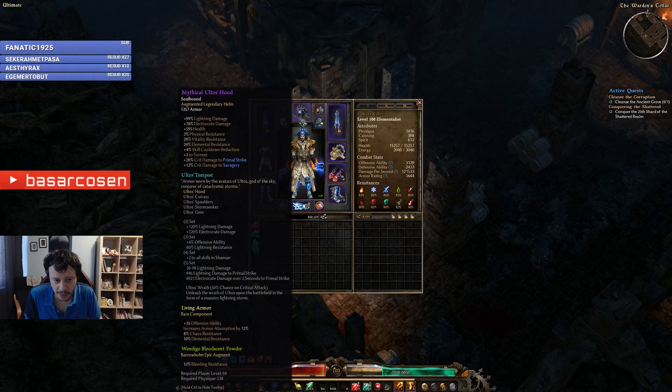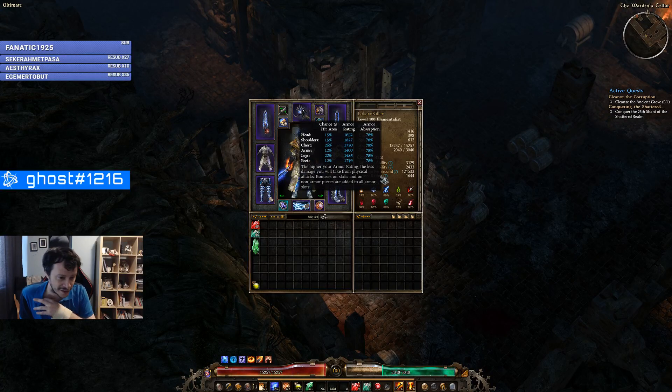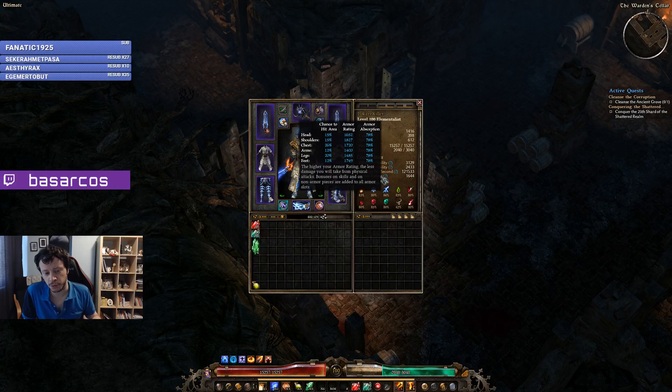For components, we use Seal of the Void on the weapons. On the helmet we use Living Armor for armor absorption. This build is a bit incomplete — armor absorption should be as close to 100% as possible.